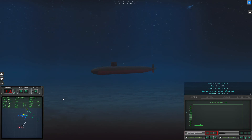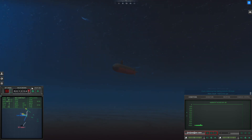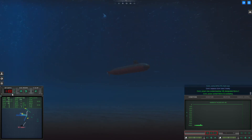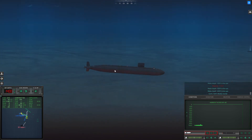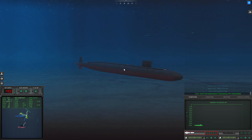Con make depth 1100 feet, dive. Con sonar, new contact bearing 148. Come left to 215, helm. Con sonar, new contact bearing 148. Make depth 1000 feet, dive. Make depth 1350 feet, dive. Con sonar lost contact Sierra 3, last bearing 144. Contact faded.